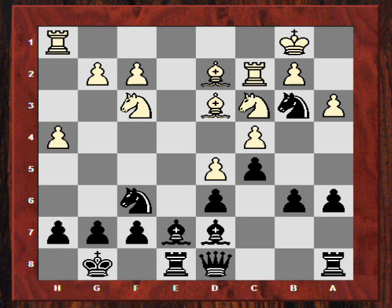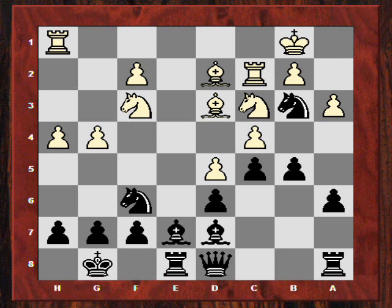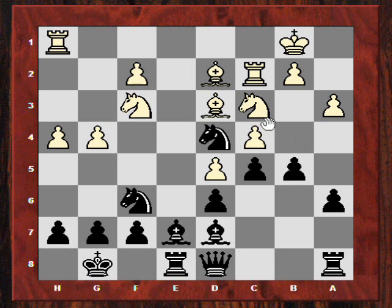After h4, Capablanca plays b5, generating counter play against the White king. White continues with a brutal kingside attack — he's a queen down after all and has to get at Capablanca's king. Now Capablanca plays the positional Nd4, dislocating White's position. After Nxc4 and Ne4, Black took on c4. If White plays Rxc4, then Bb5 is annoying, and there's Bxd3 check and Nxe4.